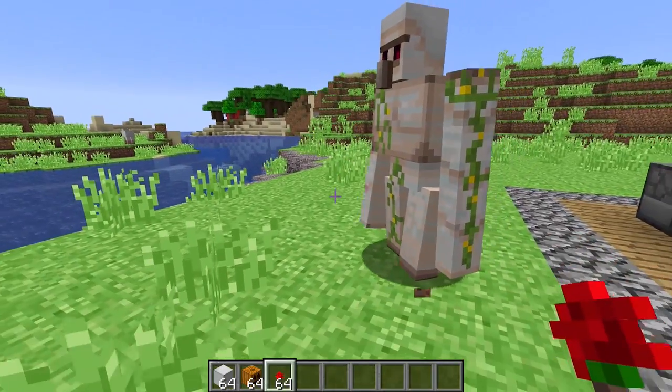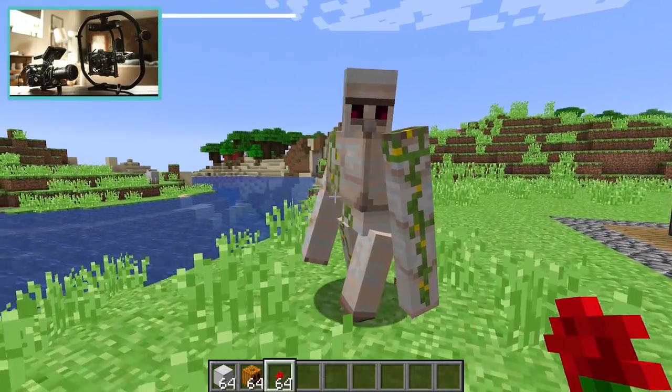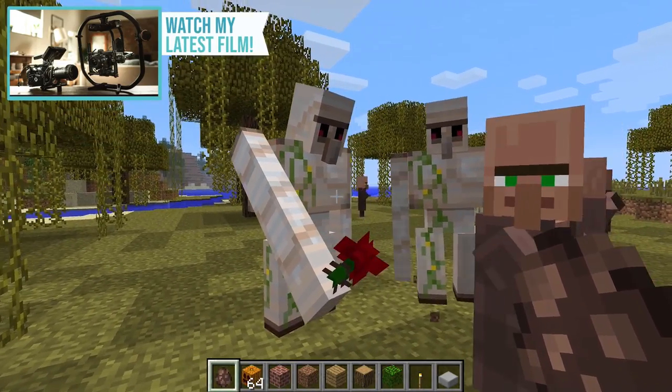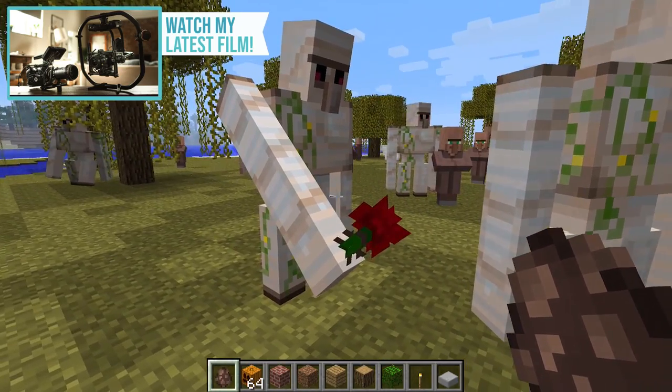Iron golems used to be a lot more friendly. I've brought you flowers and you brought me nothing in return - I know this is a poppy, but you used to hold a rose. When iron golems were first introduced, they used to hold roses in their arms and hold them out to you, which looked really quite sweet, until you accidentally hit them and they killed you.